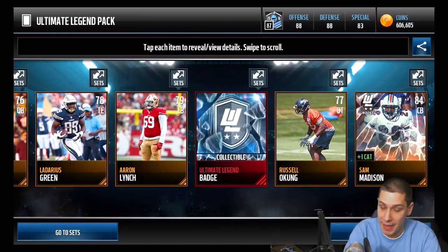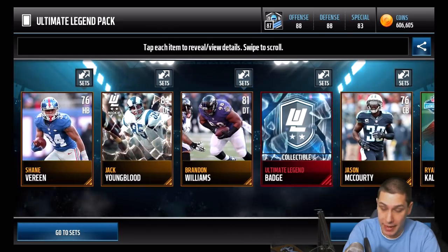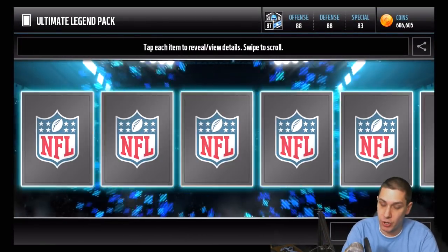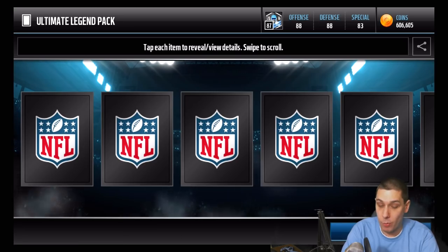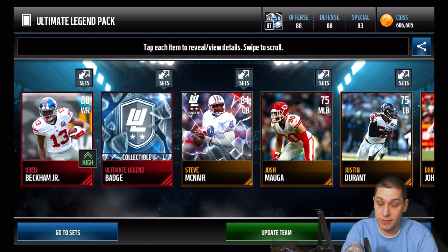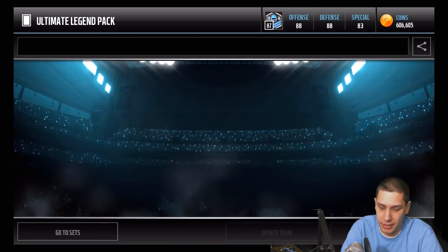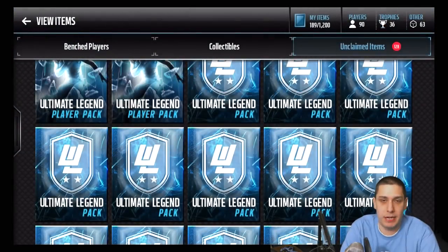Like I said, there's a lot of good stuff you can pull in packs right now. We get another Sam Madison. That's why I decided to open ultimate legend packs today, and hopefully you guys have good luck with your own pack openings. If you're looking for coins, make sure you hit up InstantMaddenCoins.com and use code CLICKWID for a discount - available for Madden Mobile, Madden console, and NBA. We do get an Odell Beckham Jr. 88 overall - solid wide receiver, probably good enough to be my number three. I might just sell him since I really like using that Chris Hogan card.